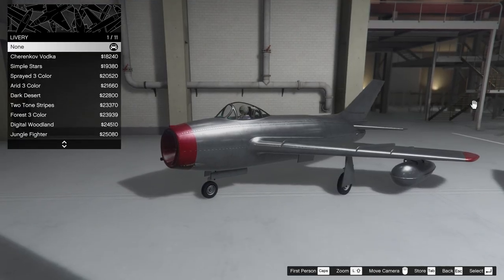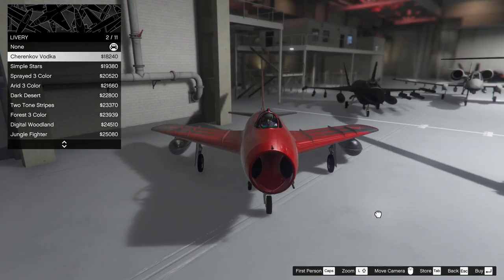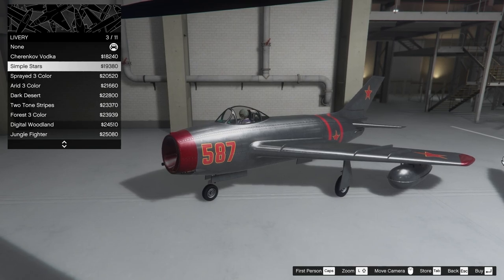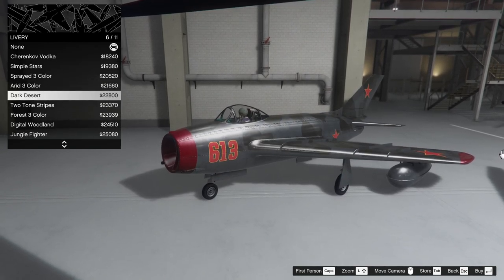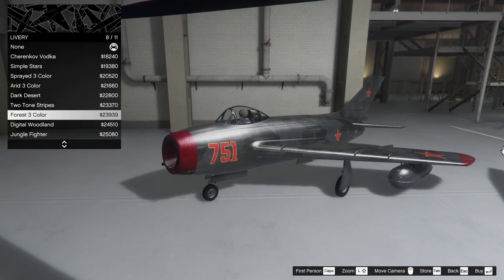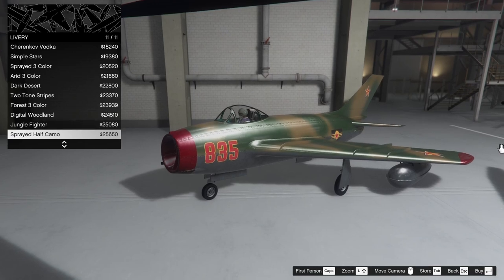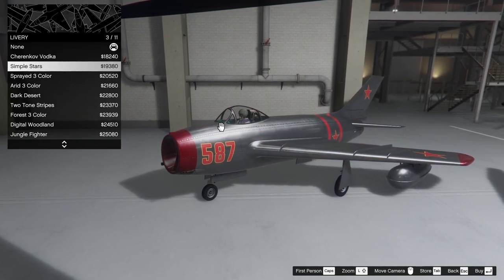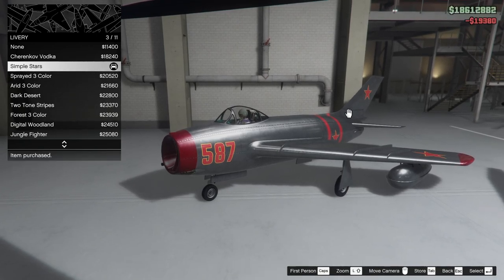Now as for the liveries, we do have some really cool ones. We've got the Cherenikov Vodka — that is a sick livery. We've also got Simple Stars, Sprayed 3-Color, Arid 3-Color, Dark Desert, Two-Tone Stripes, Forest 3-Color, Digital Woodland, Jungle Fighter, and Sprayed Half Camo. I kind of like the Simple Stars look. I feel like that's really clean, so I think we're going to go for that one.